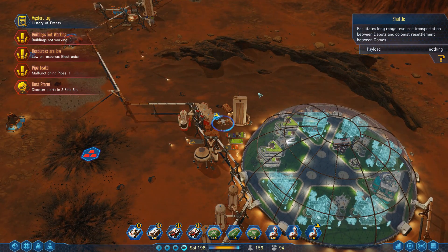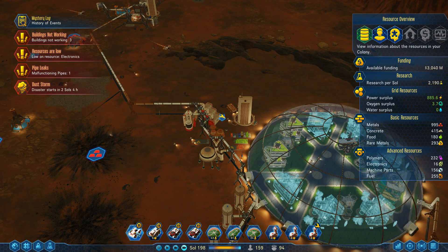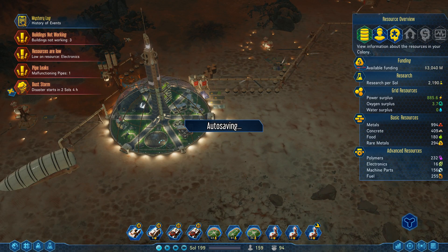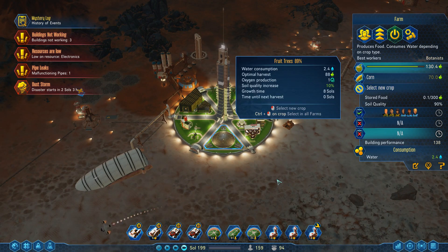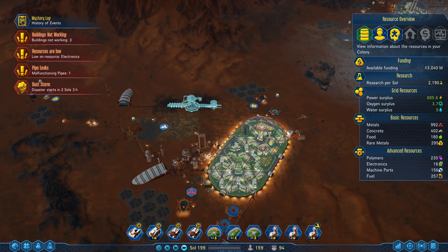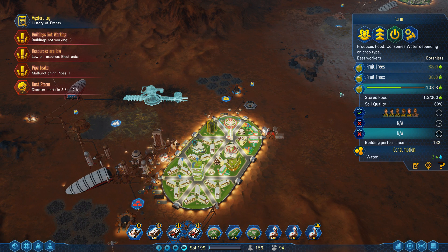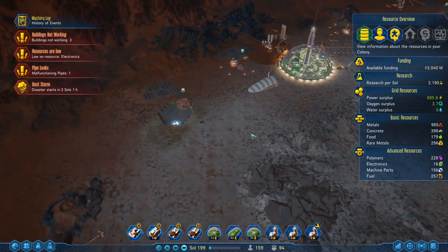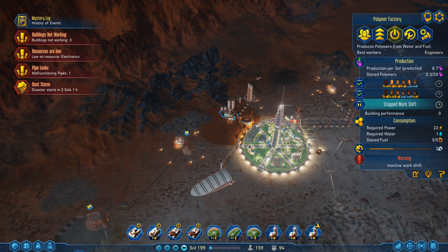I'm not sure what this shuttle is doing, and here's going to be the real test — the dust storm. We're about to get 130 food; we're almost at 100% there. Dust storm — that's going to be problematic. Vacant residential slots: 25, vacant work slots: 1.